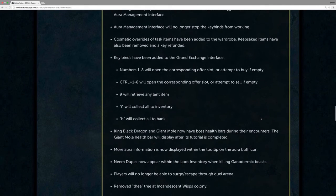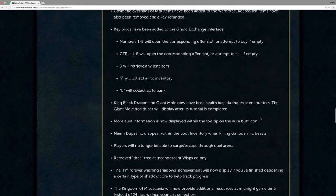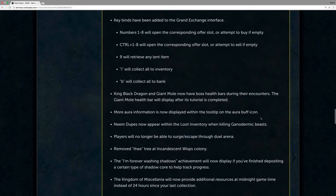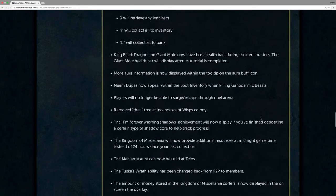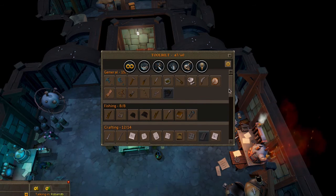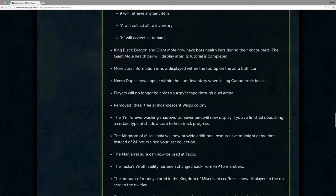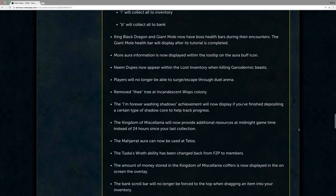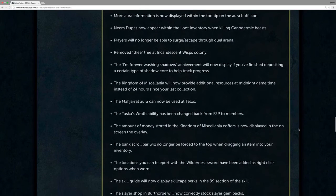The King Black Dragon and Giant Mole now have boss health bars during their encounters, and the Giant Mole health bar will display after its tutorial is completed. The Kingdom of Miscellanea will now provide additional resources at midnight game time, instead of 24 hours since your last collection. Slayer shops will now correctly restock the Slayer Dream packs at midnight. The tool belt interface has been updated and reworked to provide players with more useful information and better future-proofing for adding additional tool belt items. Finally, when getting your first Slayer task of Gelatinous Abominations from Turael or Spria, the Slayer UI counter is now turned on.